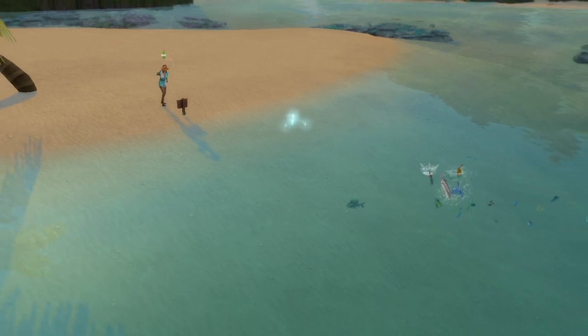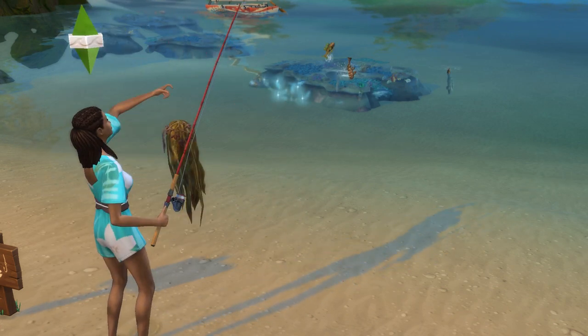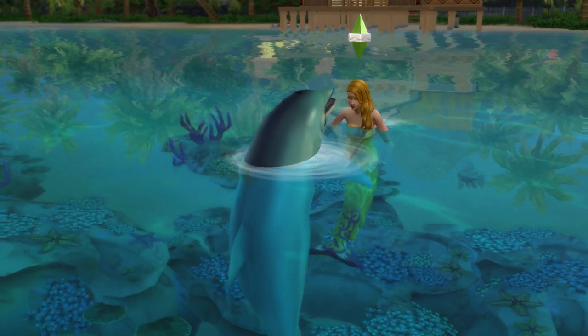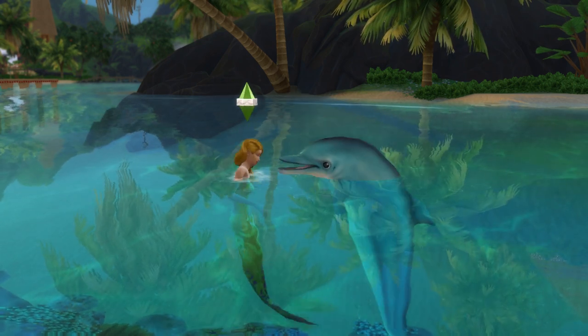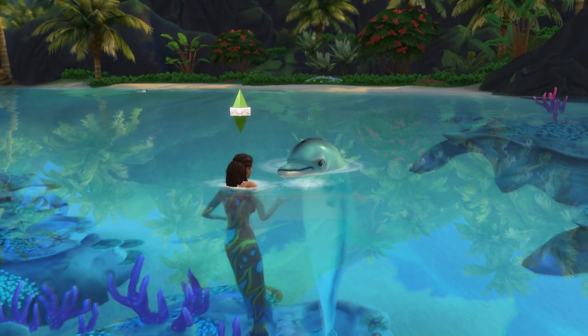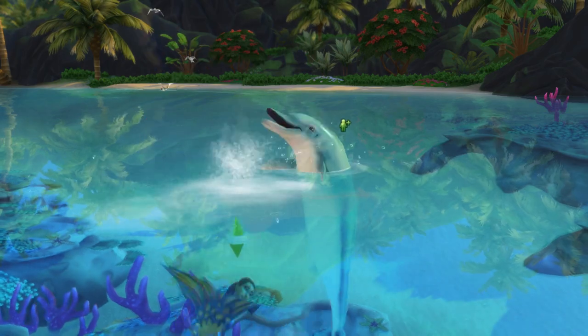Mermaids can cast Aquatic Lure on fishing locations, which costs 30 hydration, and will see light blue light swirl around the spot. This gives your sim a boost to fishing in that location and means they can catch rarer fish there for a period of time. While in the ocean, mermaids can click on a spot and for 30 hydration, summon the Azua Dolphin. The Azua Dolphin is always just a call away, and your friendship bar will be maxed out from the get-go with Soulmate status, meaning all interactions will go swimmingly well with your aquatic friend.